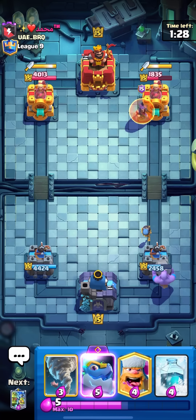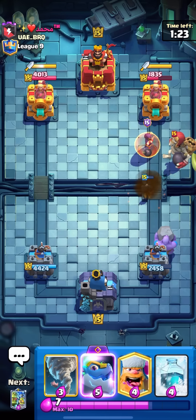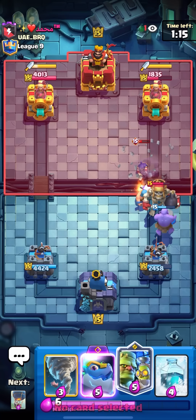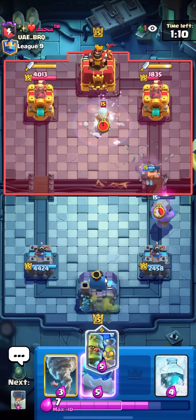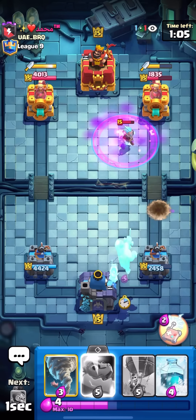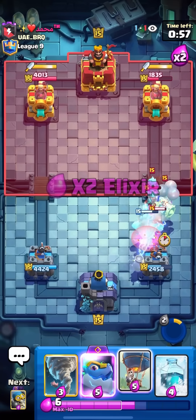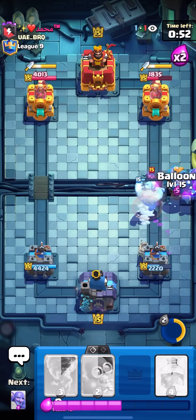At least that should be all the air cards he has, so if I build up one really big push I should be able to break through. Giant skeleton is kind of good for him because I don't have an inferno dragon to melt it quickly. I'll lumberjack — I feel like he might try a sneaky clone, not risking it. I'll Goblin Stein in the back. He used his ice wizard, so I might be able to go in — never mind, he's all in at the bridge. I'll pop the ability — takes out both skeleton barrels and the bandit, beautiful ability.